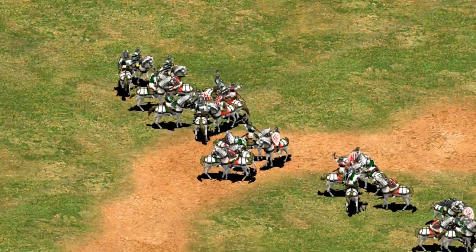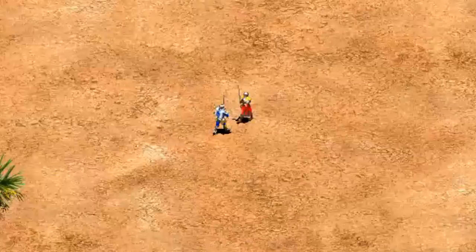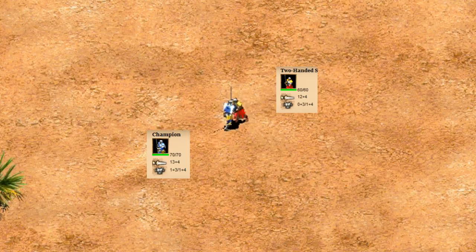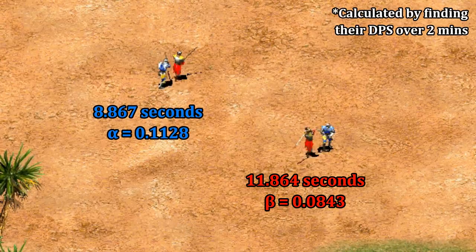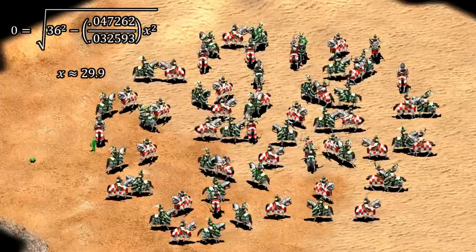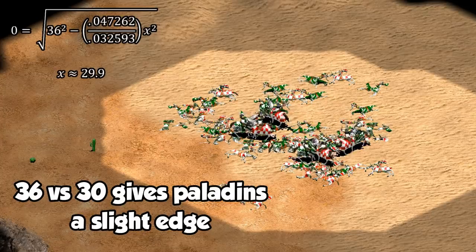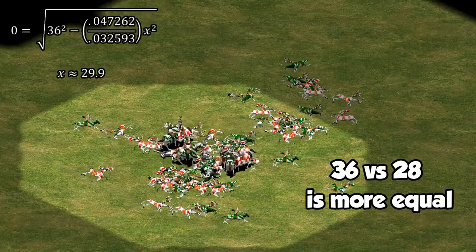So far we've only looked at equal units, but the square law can factor in unit strength. A useful measure is to treat strength as the inverse of the time it takes to kill an enemy unit — the faster a unit defeats its target, the stronger it is — factoring in both sides' HP, attack damage, attack rate, and armor simultaneously. Using this method to compare Paladins and Cavaliers, the square law predicts that 36 Cavaliers and 30 Paladins are equivalent, which is close to what testing confirms.